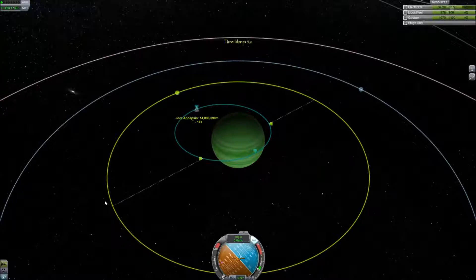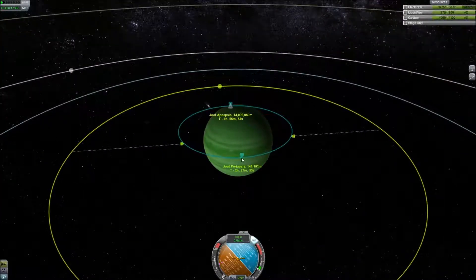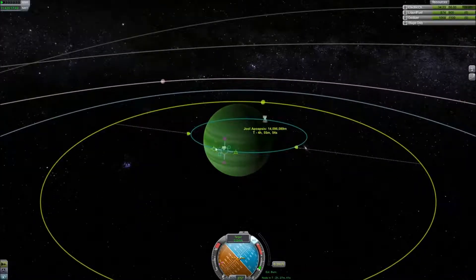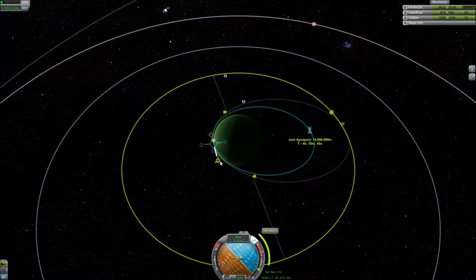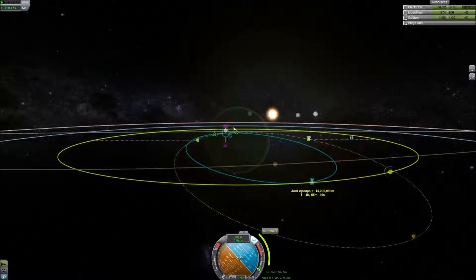Once I get captured by Lathe - it's like 80 or 90 percent water - I'm going to have to pray that I land on some sort of ice cap or land mass, because by this point I've done so much thrusting and maneuvering that I'm getting really low on fuel. I've essentially burned to Joule, then burned the equivalent amount of delta V to get to Joule a second time, and once I get captured by Lathe, I'll have burned again the equivalent amount to get all the way to Joule. Essentially, by the time I get captured by Lathe, I've burned the amount of fuel equivalent to getting to Joule three times.